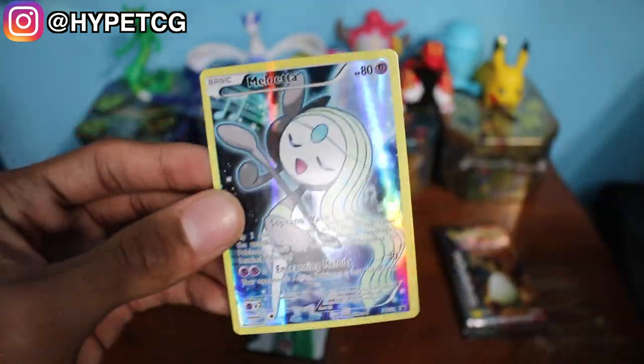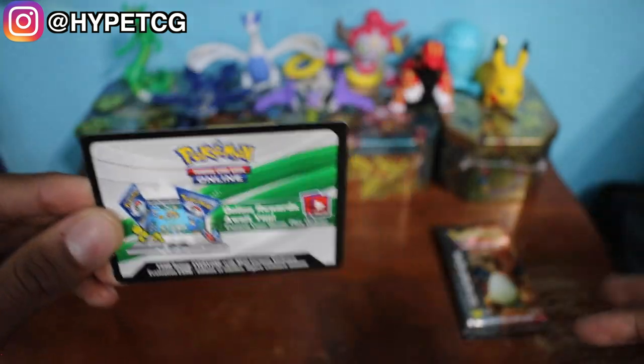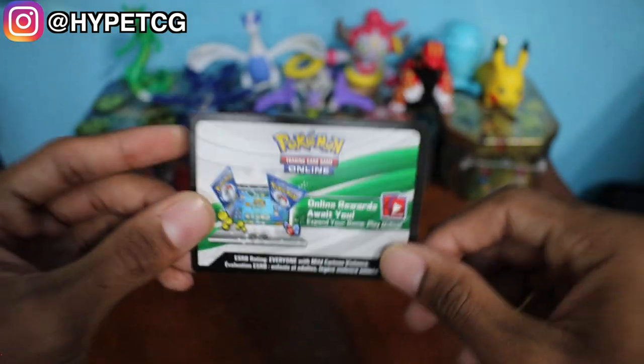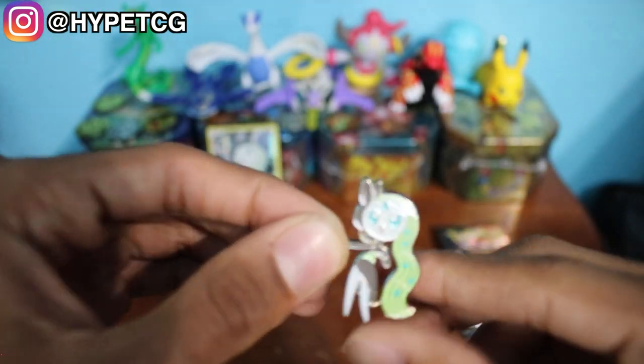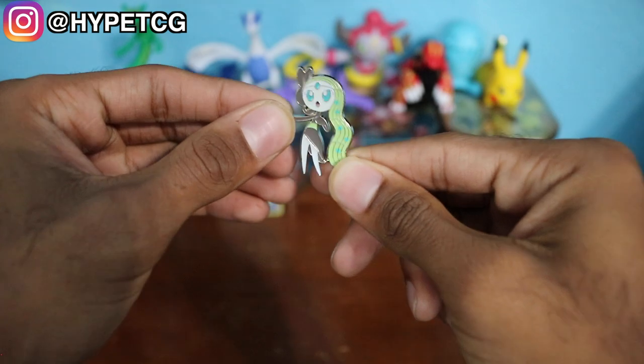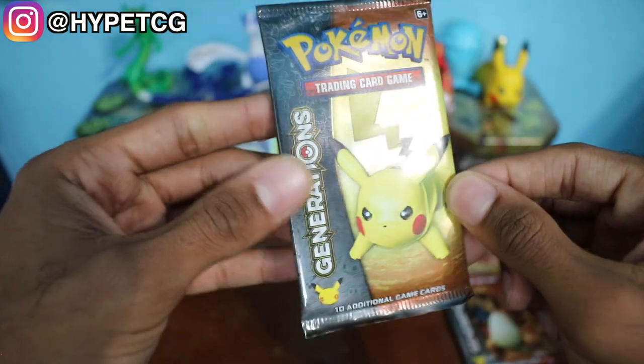All right, here we go. As always within the mythical collection boxes you get that poster — there it is. You also get the full art Meloetta right here, looking very nice and shiny. You also get a code card — you guys should cherish these Generations code cards because you actually get the whole entire box within this one code: the two booster packs as well as the Meloetta full art. We also have the Meloetta pin right here, and we have our two booster packs — the Charizard and the Pikachu.